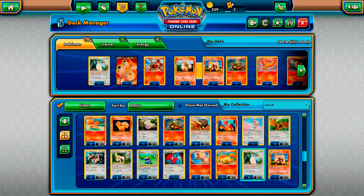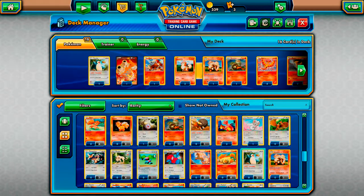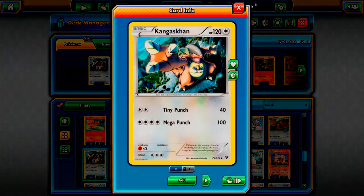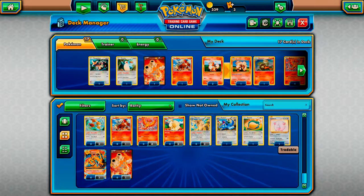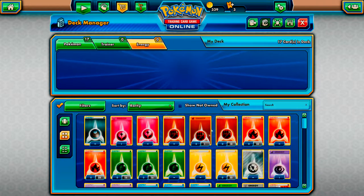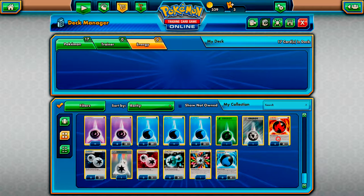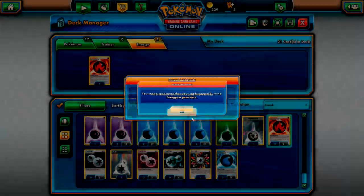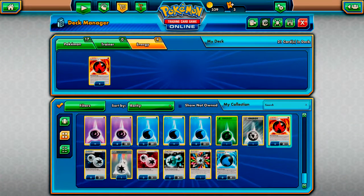We probably want to include some normal types as well - I like to call them energy absorbers. So I'll play a Snorlax, and hopefully I might have a Kangaskhan here somewhere. Yep, a Kangaskhan. Okay so that's 17 total. Next we're going to move on to our energy.